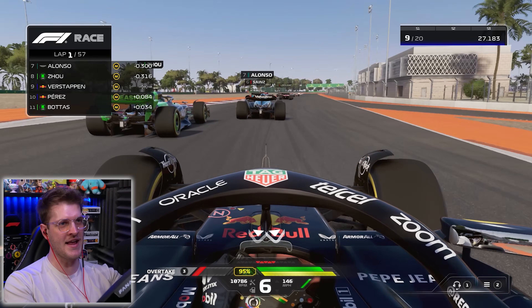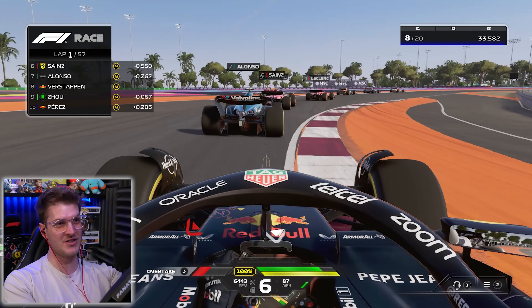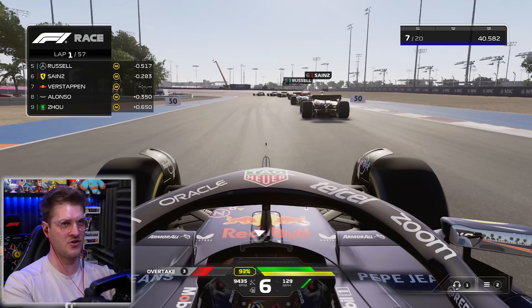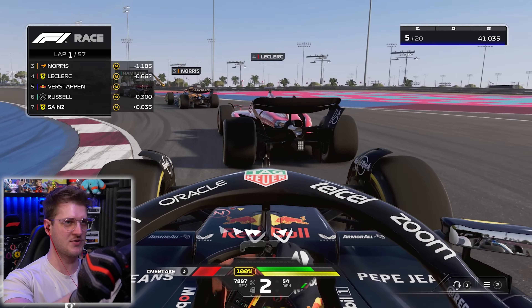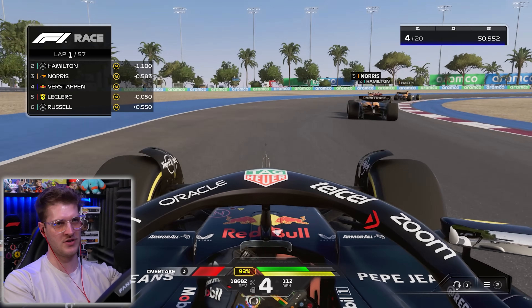Bottas flying in this race. Alonso's in seventh — we're going to try and find our way through these guys. They're so slow through the high-speed sections. Alonso just darted out of the way. Going to go for a big lunge on these drivers — I can get maybe two of them. Yes, we get the Mercedes as well — Russell. Now Charles Leclerc. Hamilton was actually on pole, I believe, and Russell was up there too, so I don't know what's happened to Russell.